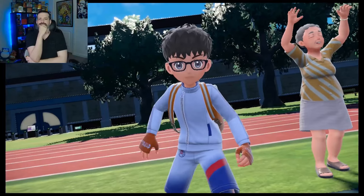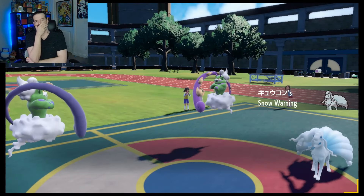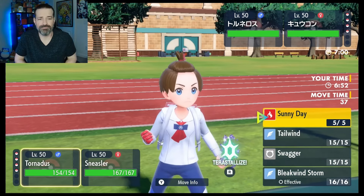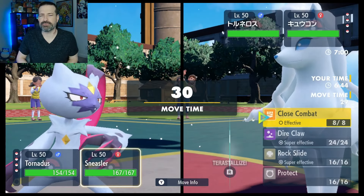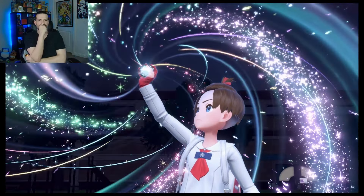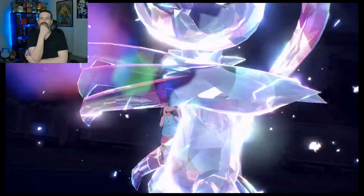I would imagine that they're probably going to want to start with Alolan Ninetales. But you never know — they could just bring Tornadus-Urshifu. Torn and Ninetales, that works too. Here's what we're going to do. Sunny Day wouldn't be bad right now either, but I'm just going to go Swagger over there — why not? I'm going to trust in the heart of the cards. I'm going to Tera into Steel, and I'm going to go for the Dire Claw over there too. Risky? Yeah. Worth it for the content? Oh, you betcha.